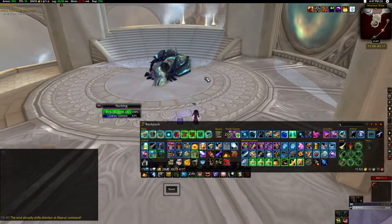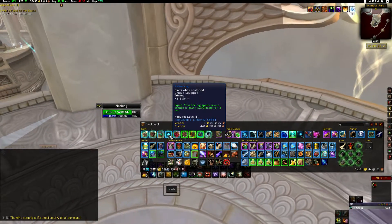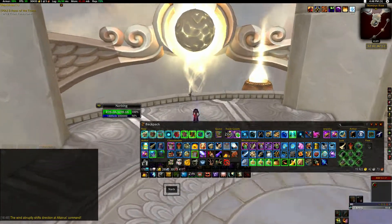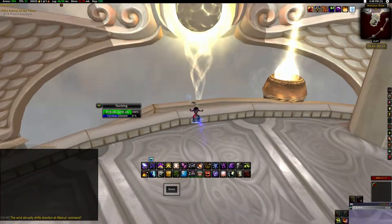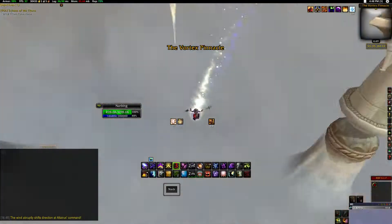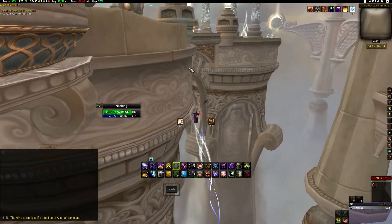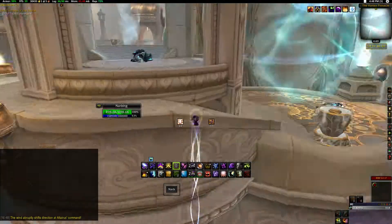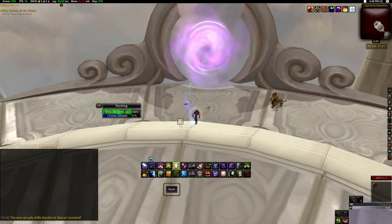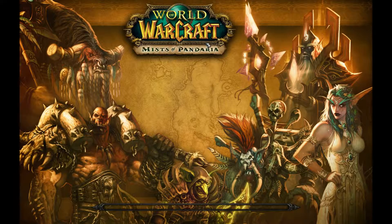No mount that time, but we did get this BOE which apparently sells for like 400 gold, we got one of these boots, and we got a bunch of volatile air. Now that we're done, just jump off the side and it will whirl you up and teleport you back to the beginning so that you can reset and run again. As you can see, it's really quick — it does not take much time at all to farm this instance, and you don't have to run back through the whole thing, which is great.